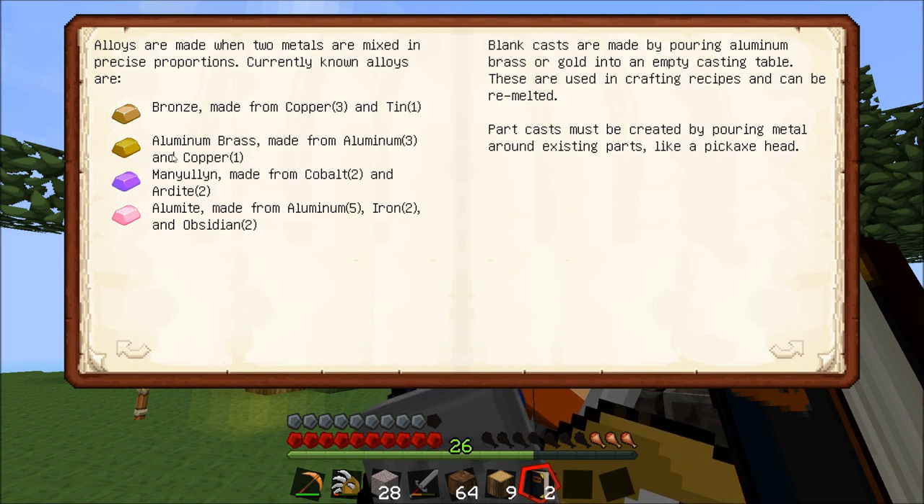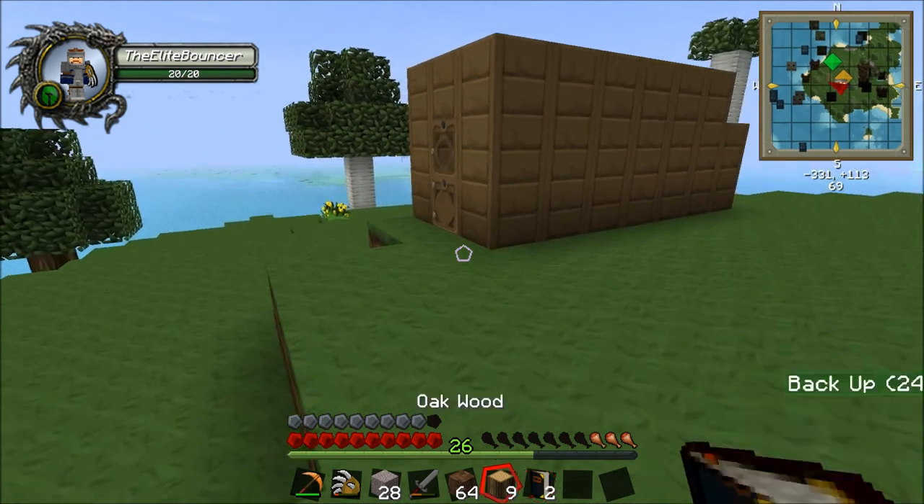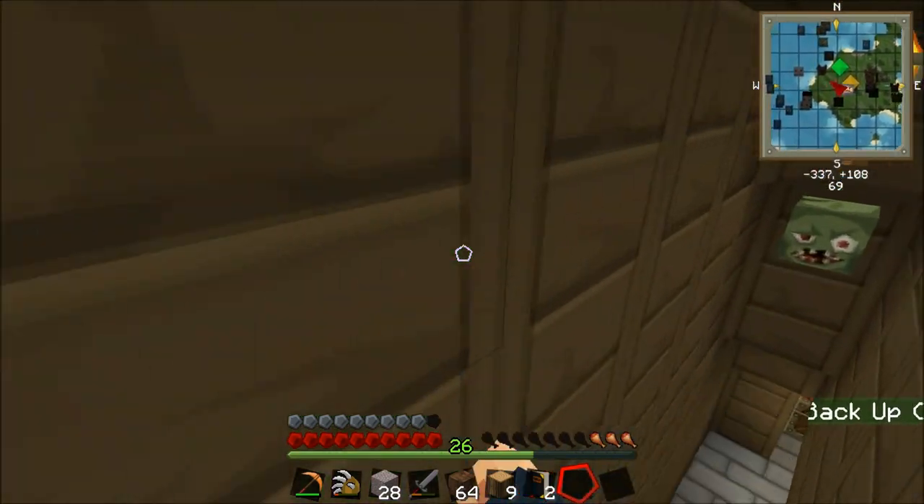I'm so used to watching Americans play this. Yeah, aluminum brass - it's also spelt aluminum as well, it's spelt the American way. So aluminum and copper. Manyullyn is made from two cobalt and two ardite, and alumite is five aluminum, two iron, and two obsidian - so those two last ones are pretty expensive.